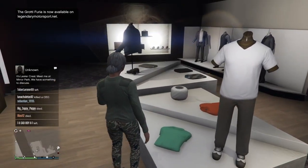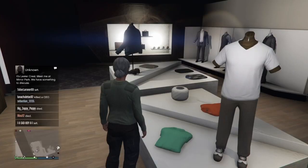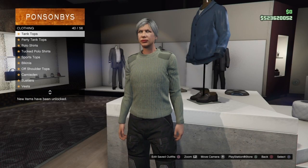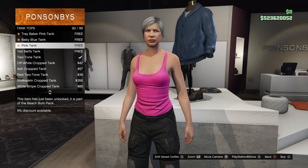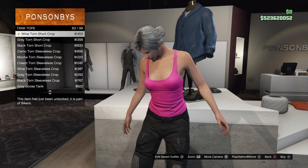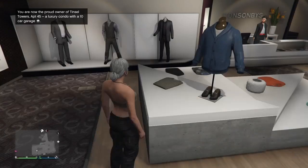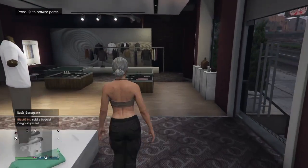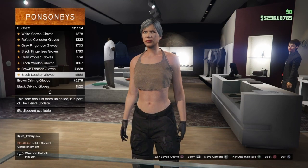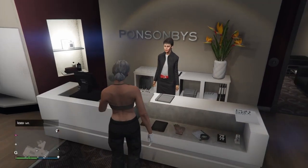Once you're at the clothes store, make sure you have no accessories on — sometimes you might have earrings on. For the first outfit, go to Utility Pants and buy the black battle pants, which should be number 37. Then go to the top section, scroll down to Tank Top, and go to number 61 — that's the mocha torn short crop tank top. Go ahead and purchase that.